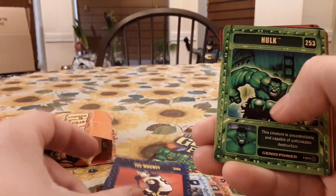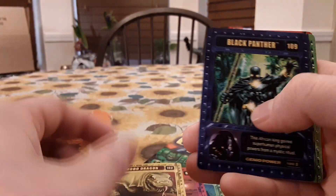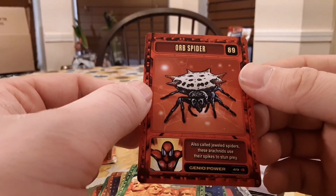Ice Hockey. Hulk. Sun Spider. Komodo Dragon. Black Panther. Mount Rushmore. And Orb Spider.